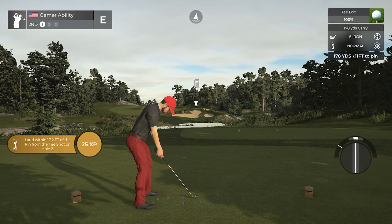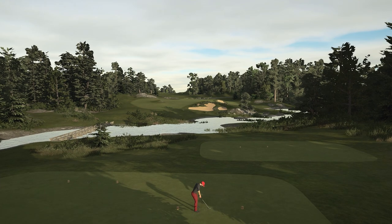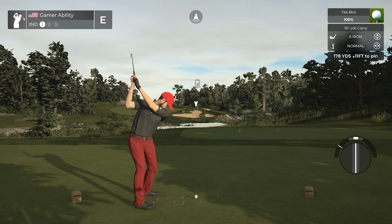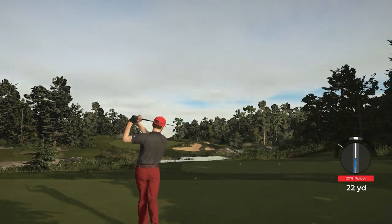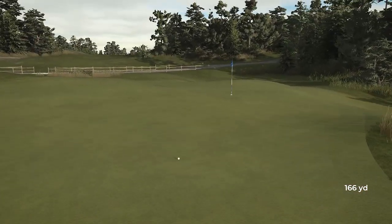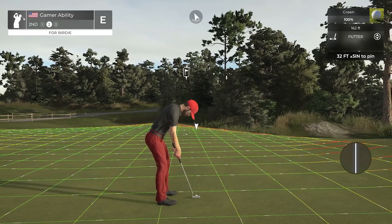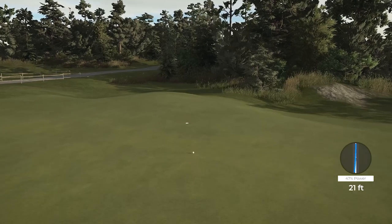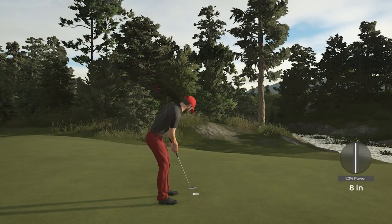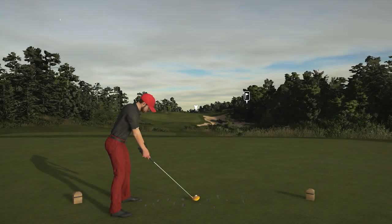Moving to hole number two — just look at this framing. What a golf hole, what a golf course. 178-yard par three on hole number two. Some of you may be playing this course for the first time, which is awesome, and a lot of you are probably revisiting this course with me right now. 32 feet uphill for birdie — a super long putt. We'll take our par honestly on master difficulty; even par is a good start on this very challenging course from the tips.